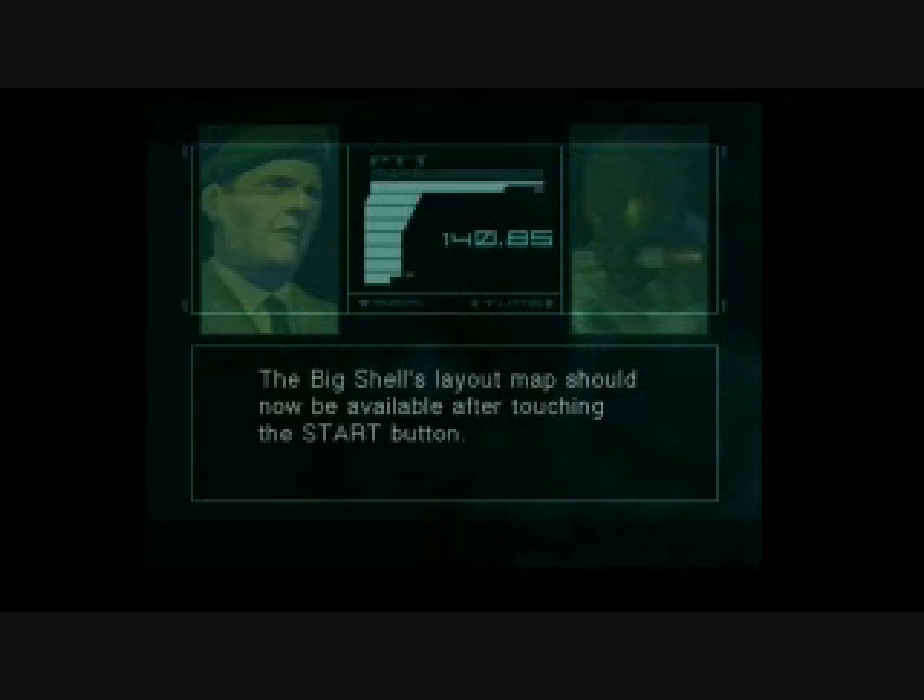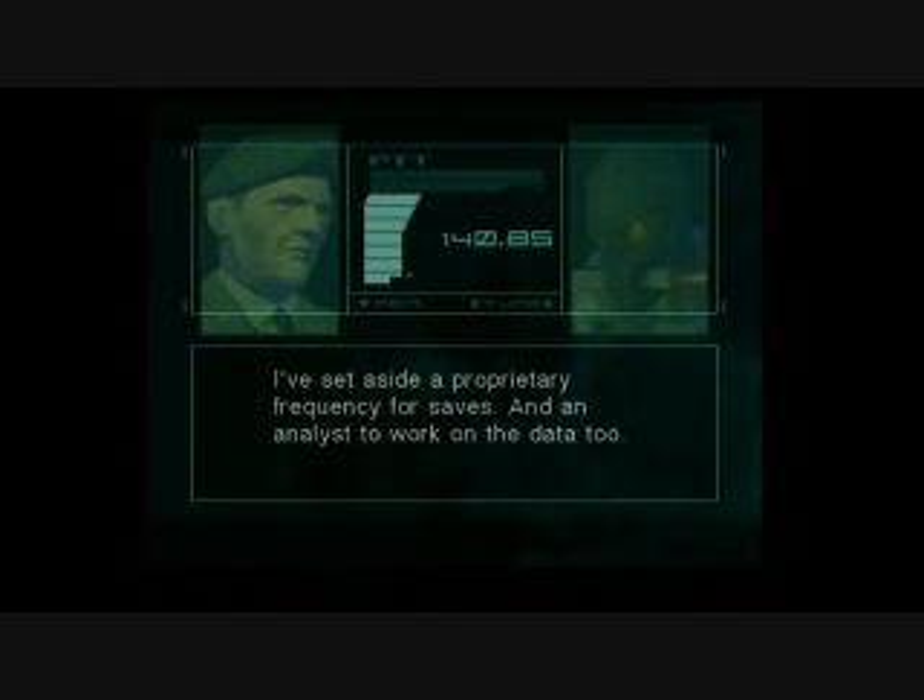The Big Shell's layout map should now be available after touching the Start button. How do I save the mission data? I've set aside a proprietary frequency for saves and an analyst to work on the data, too.